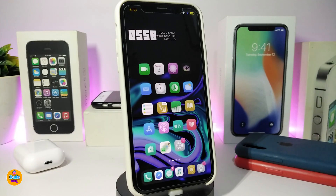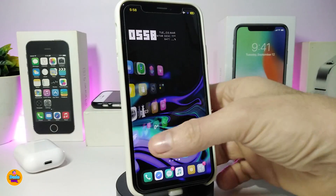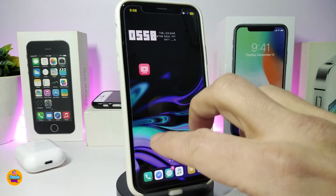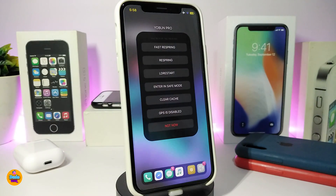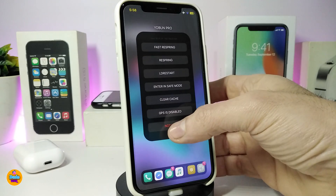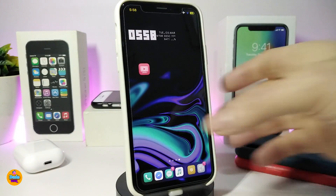Number one on my list is Open Pro. This will let you reset your device, go to safe mode, and more. With two fingers on your springboard, it brings up a whole menu — fast reset, respring, reboot, enter safe mode, and clear cache. You can cancel from the bottom.